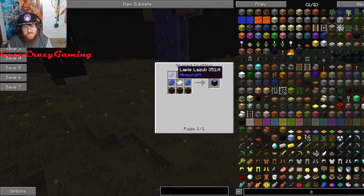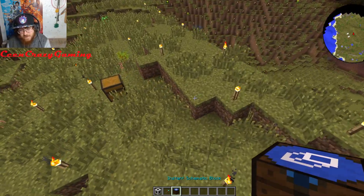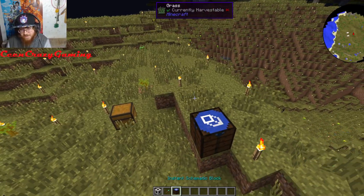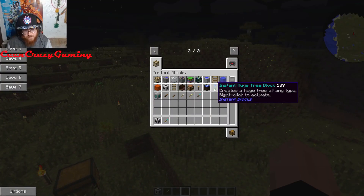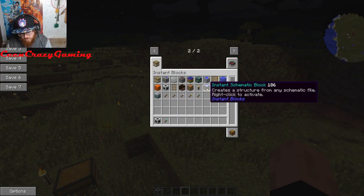This is how you make the Schematic Block — four pieces of lapis, a diamond, paper, and wood planks. You right-click it and enter something like 'castle.' You gotta put the file in the actual dot-Minecraft schematics folder. I don't have time to download schematics right now, so it is what it is — maybe I'll do a separate video on that.